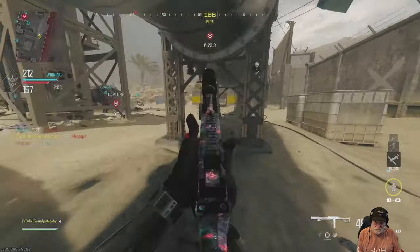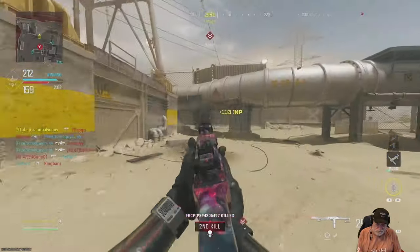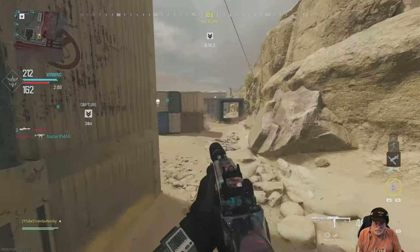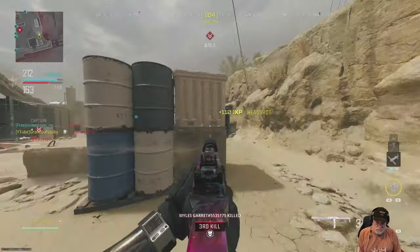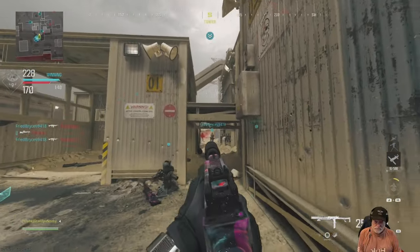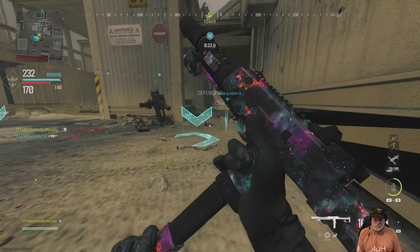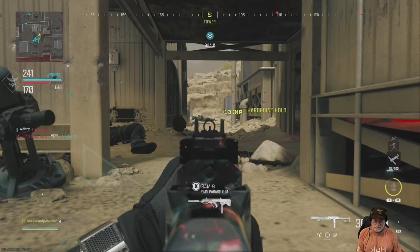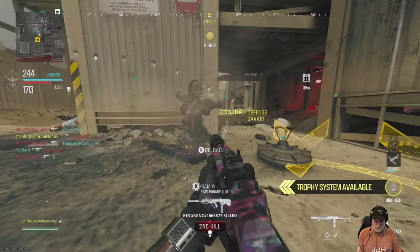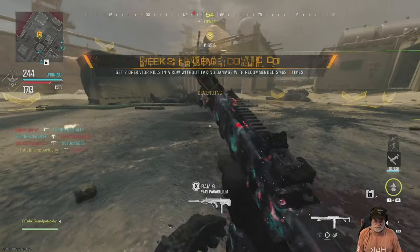I played the small map Mosh Pit. The first couple of kill pairs weren't good because I took a little bit of damage, but then there's one, there's two — two kills with no damage. Then another two kills with no damage: one, wait for the next victim, and we're done. The first challenge is complete — two kills with no damage.